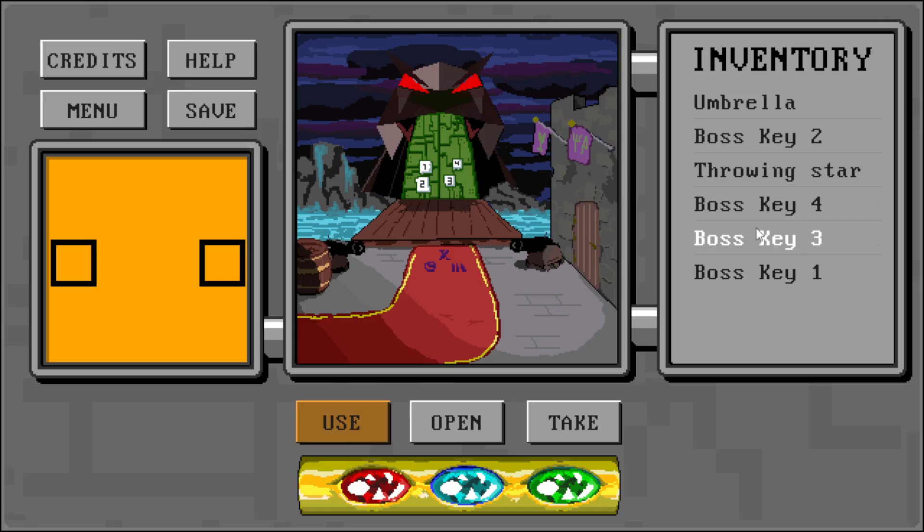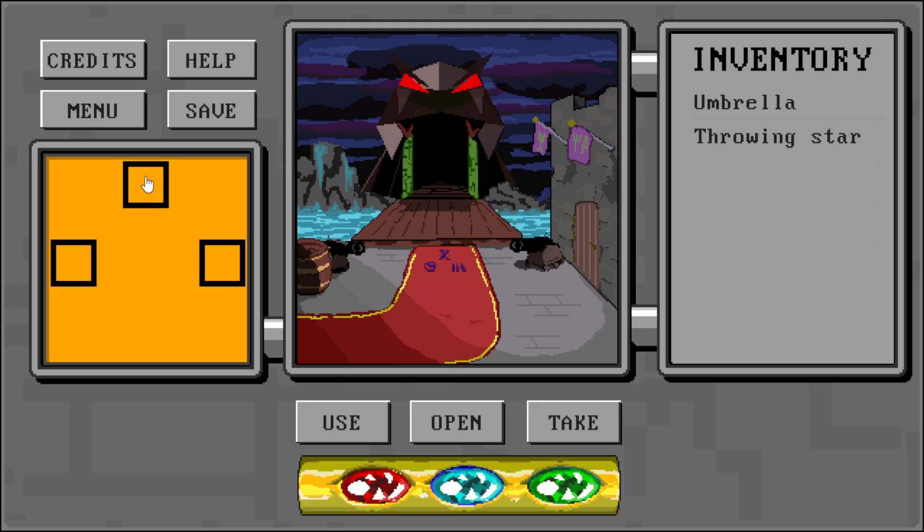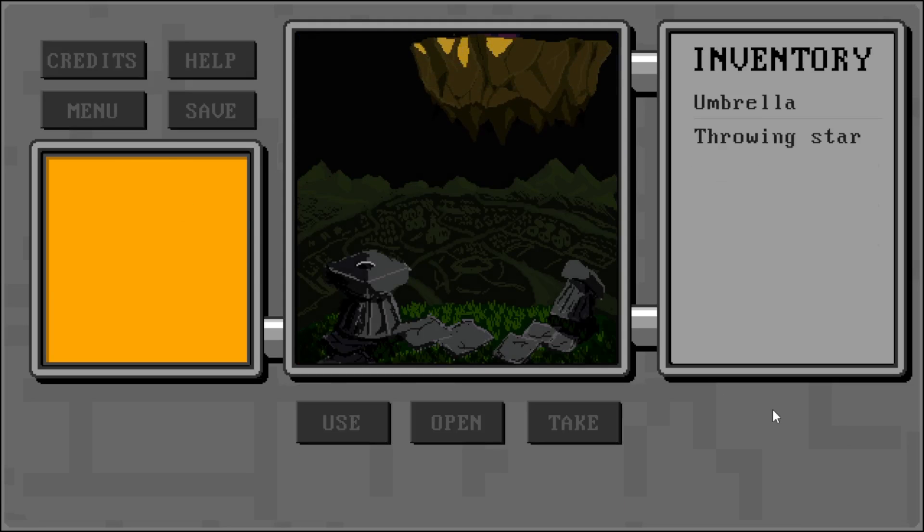That's it. We use all the keys on the boss door. Then we go to the boss portal.